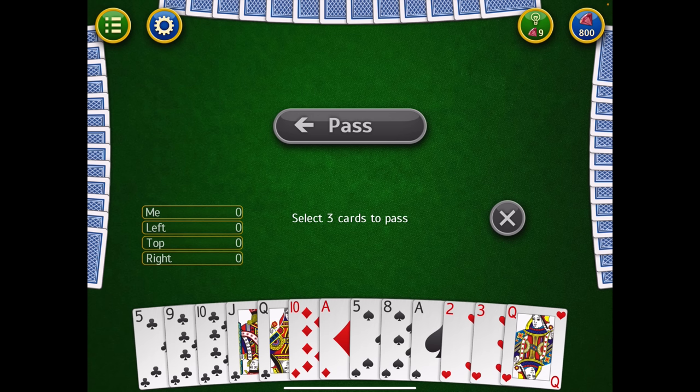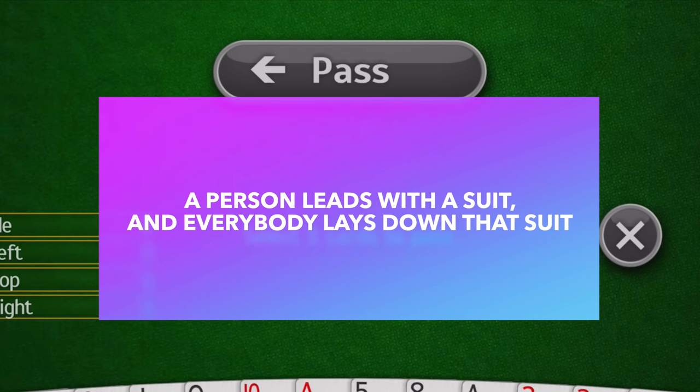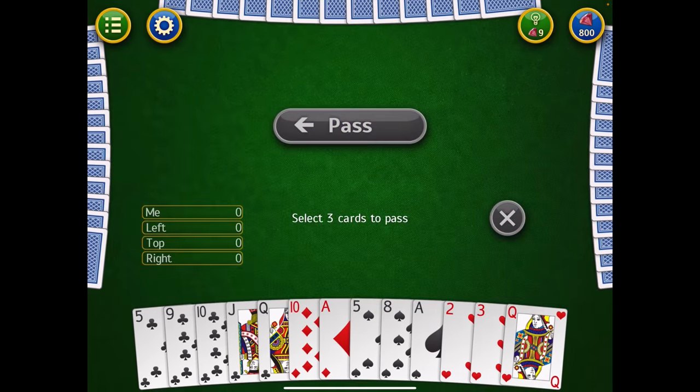Hearts is a trick-taking game, and I have a video on how trick-taking games work. If you already know how to play trick-taking games, maybe you can skip ahead 30 seconds because I'm going to explain how a trick-taking game works. A trick-taking game works where everybody goes around, usually in a clockwise fashion, and lays down a card one at a time. The person who goes first leads. They lay down a card, and essentially the simplest rule is that everybody going around clockwise must then lay down a card of the same suit. So if I lay down, say, a ten of diamonds,